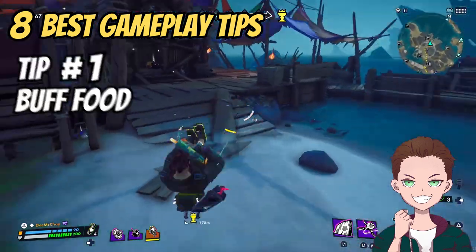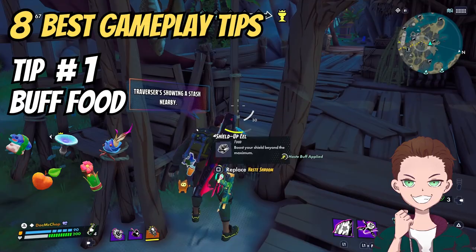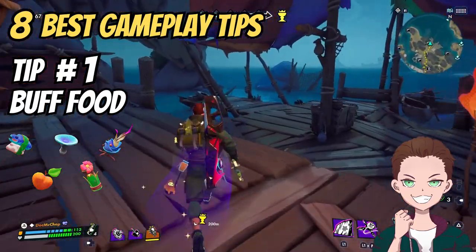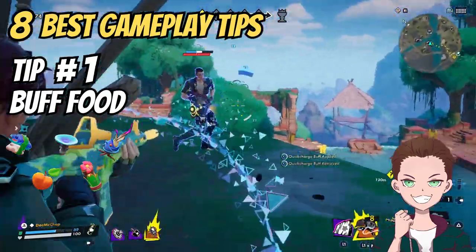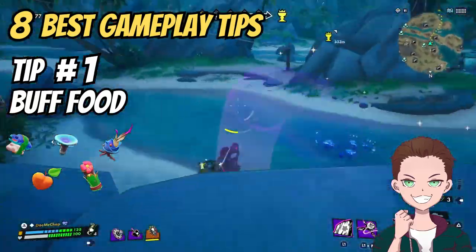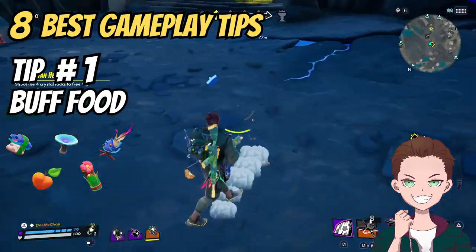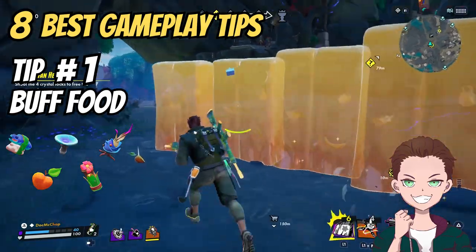First up: food items. Food items can be incredibly valuable — so valuable in fact that they can be responsible for a life or death experience in any engagement that you have. You can tremendously increase both your health and your shield capacity up to a maximum of 200 HP and 150 health points, and you will more often than not have the upper hand in the vast majority of engagements.